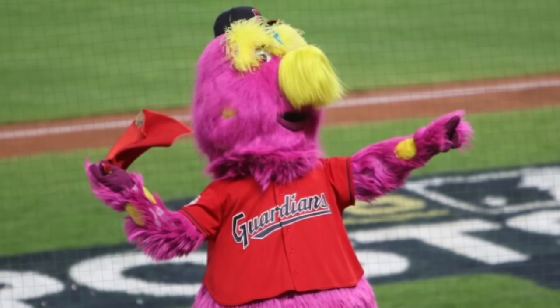Next up we have TC Bear from the Minnesota Twins. I'm going to put him in D tier, just because he's very, very generic. I don't really know what bears have to do with Minnesota. The reason he's a bear is that he's based on the Ham's Beer Bear, who was the mascot of Ham's Brewery — one of the sponsors of the Minnesota Twins back in the day. TC stands for Twin Cities, which is the nickname of Minnesota. He's probably one of my least favorite mascots in the MLB, but he's not quite F tier because at least he exists, and I really liked that one time when he caught a foul ball in his mouth — that was really funny. TC Bear is not one of my favorites, but he's not terrible; he's just kind of meh.